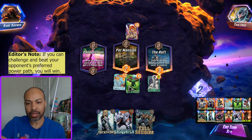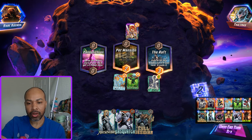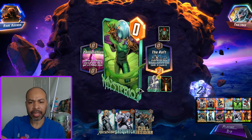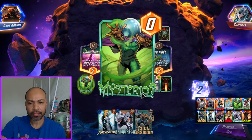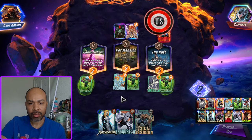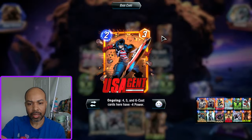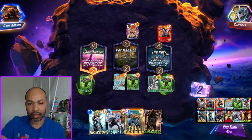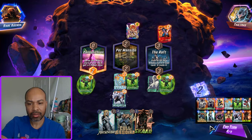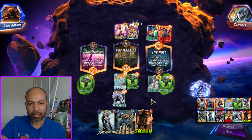I think I challenge the Angela lane. Next turn I'll be able to get Sasquatch down, and then the following turn is both Mockingbird. I'll just play it by ear based on what they do. It would be nice to get Scar. US Agent is negative four - there's Scar - so I think I avoid the Raft. Get Sasquatch down and we will see based on my next turn what I draw into.